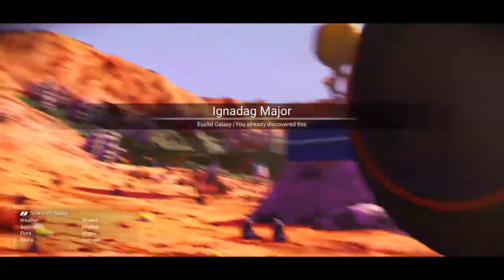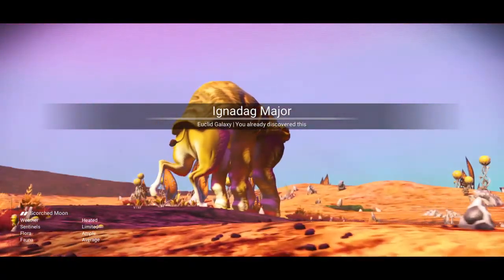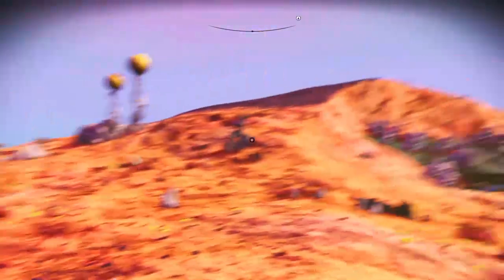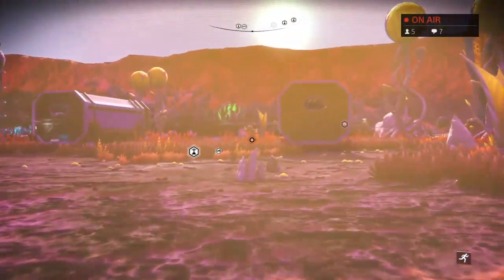Look at that view — Ignidag Major. Welcome everybody, Gaming Mike here. We're back in No Man's Sky on this scorched moon, Ignidag Major. We're on Safari Time. We're in Creative Mode in the Geknip Gang Hub region of space on PS4.